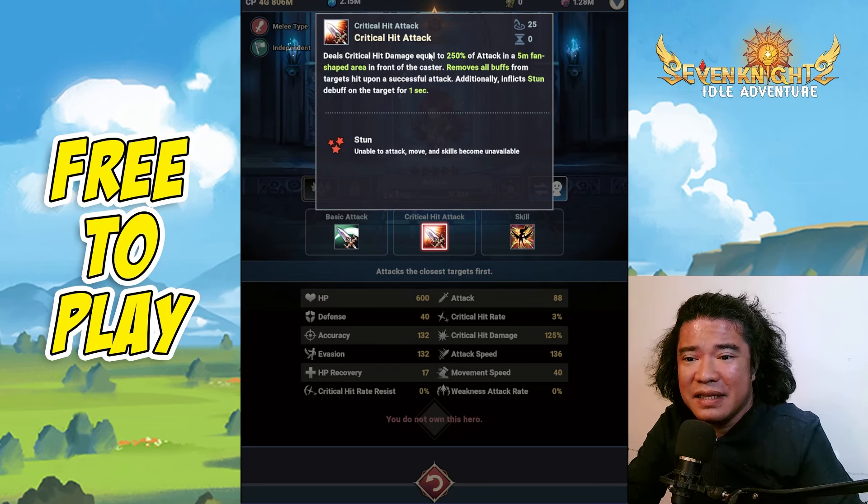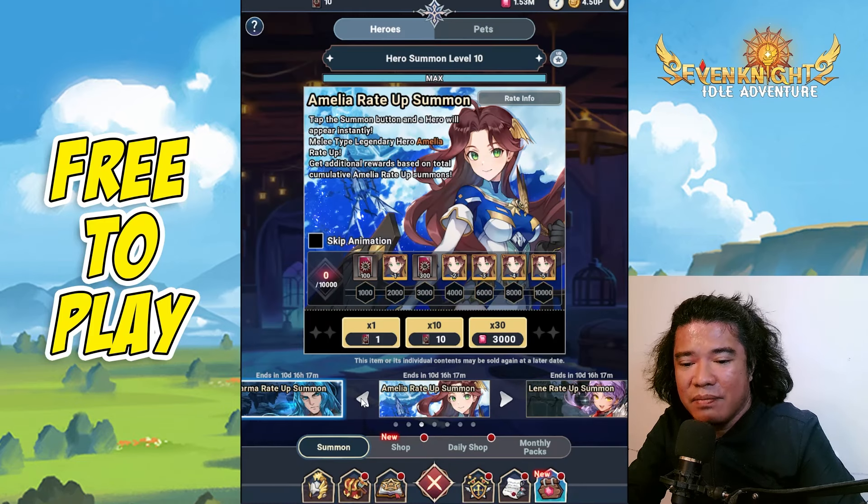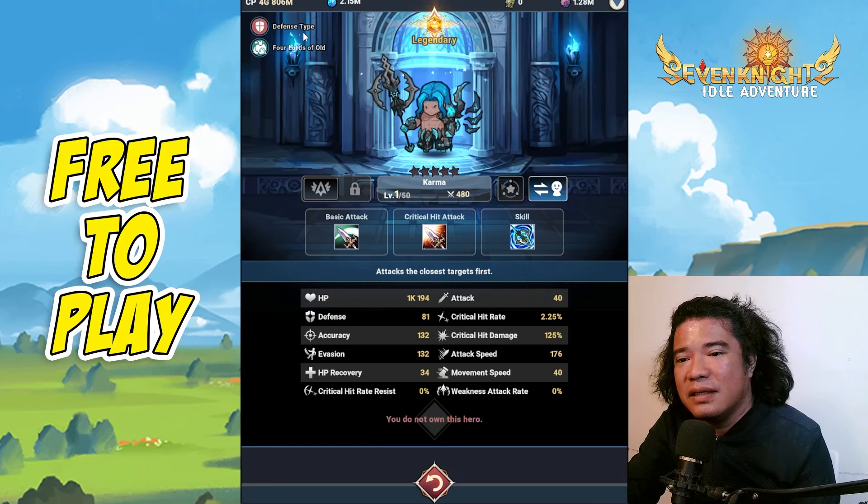In PvP, Amelia also has a stun, but this hero requires a suitable amount of crit hit rate, which can be acquired from her active skill. Overall, I really love this hero. Next, let's move on to Karma.